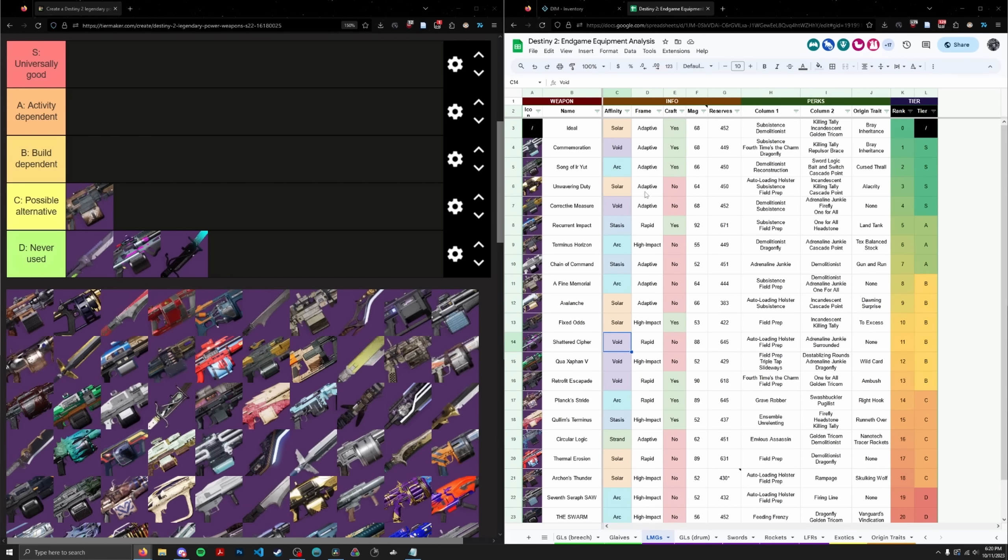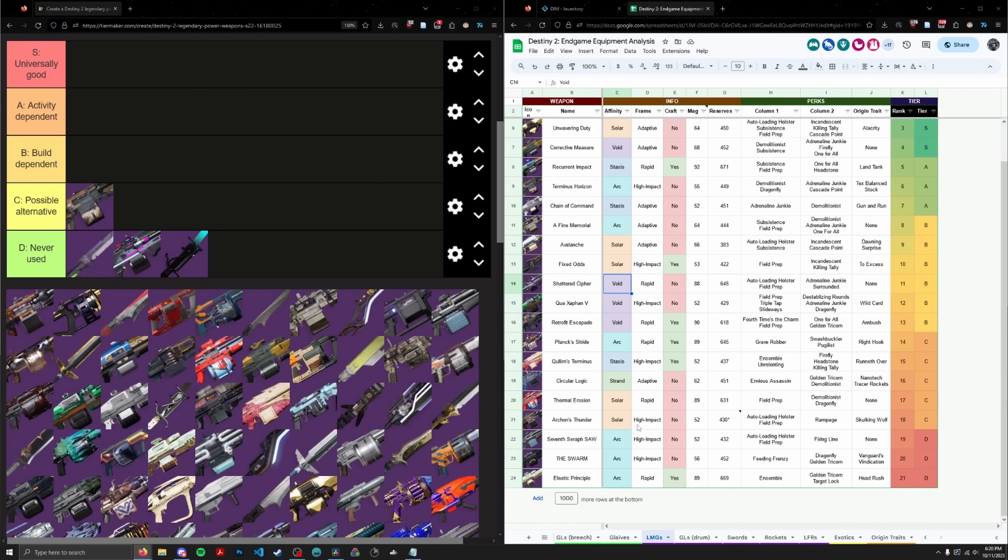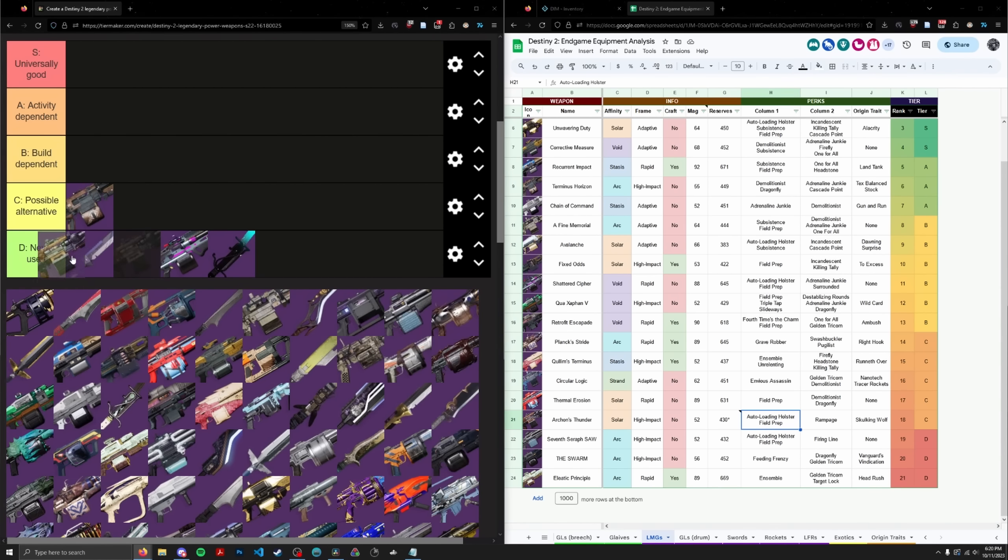Archon's Thunder is a Solar High Impact Frame Machine Gun from Iron Banner. It doesn't really have anything going for it — it's like an Auto Rampage machine gun. I technically could put it in Possible Alternative, but I'm not going to. D and C tier, we're just going to let them fill up. I'm not going to try to order them.